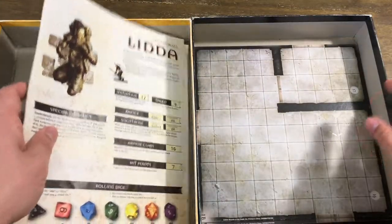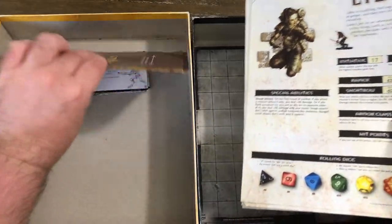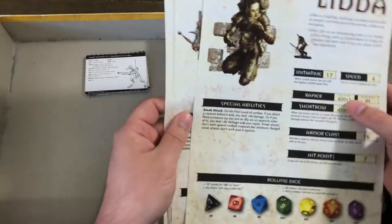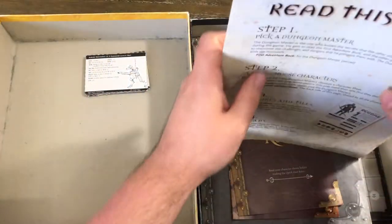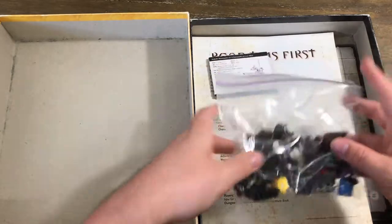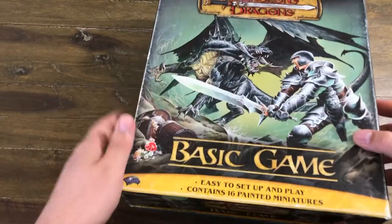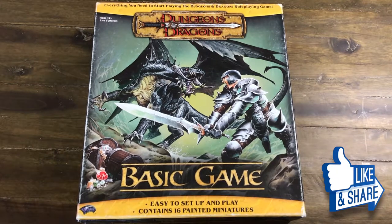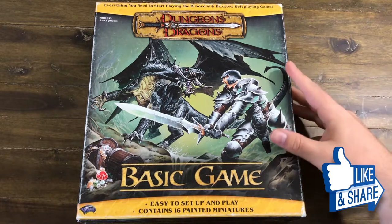So there you have it — the first 3.5 set that was released. I'm going to be doing another video on the second Basic Game from the 3.5 days; that one has the blue dragon on the cover.